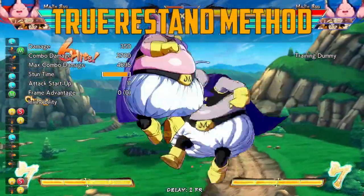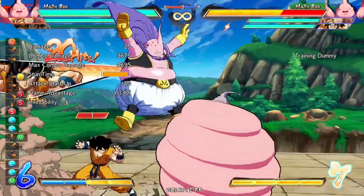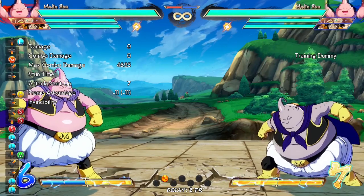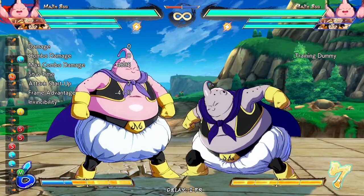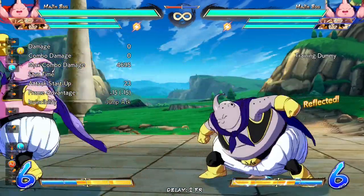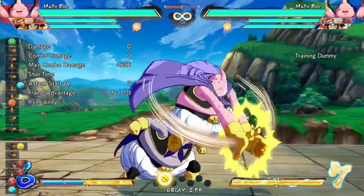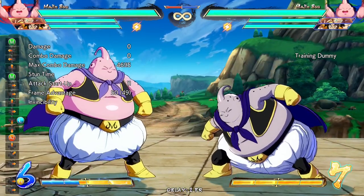The other and stronger assist re-stand method is the true re-stand, in which the assist itself hits you out and leaves you standing, and then Majin Buu mixes you. In this situation, it doesn't matter if you react to the assist, since Majin Buu can still bait your reflect by not attacking after the assist hits you. So for this, you have to guess and reflect Majin Buu himself. But once again, your reflect can be baited, this time by air crossup JF, which will cross up your reflect input.